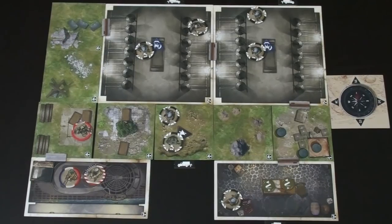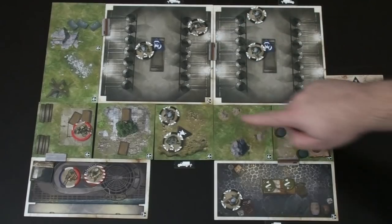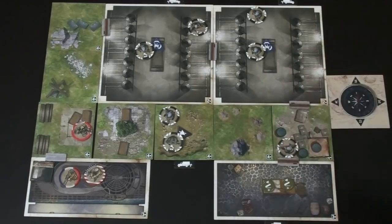Now enemy movement: Nazis move toward any visible commandos. Fortunately none of our commandos are visible, so they move according to the event card — north. The Nazis in the dry docks can't move north, so they stay put. The Nazis in the middle tile can't move north into the dry docks — no door. But the Nazi in the bottom room opens the door, moves into the small tile, and locks the door behind him. Doors remain locked until a commando unlocks them by shooting the lock or using a crowbar. No commandos are visible, so no shooting occurs, and we move on.